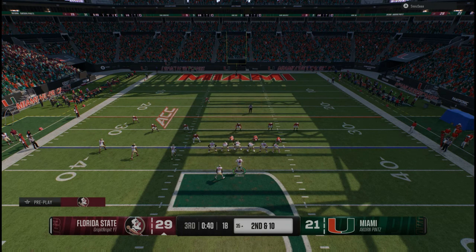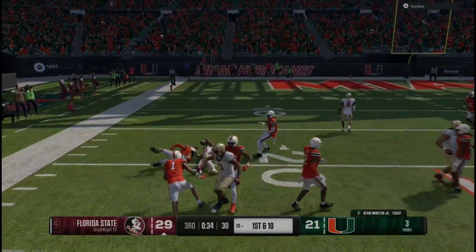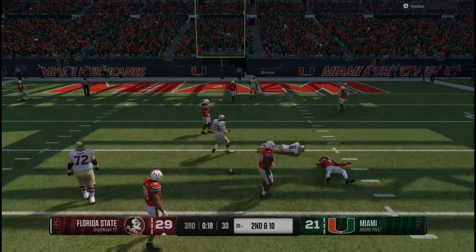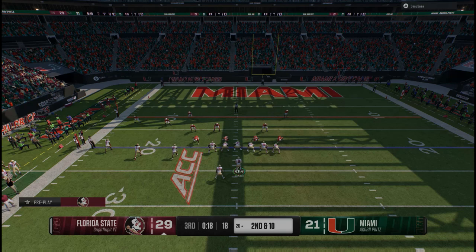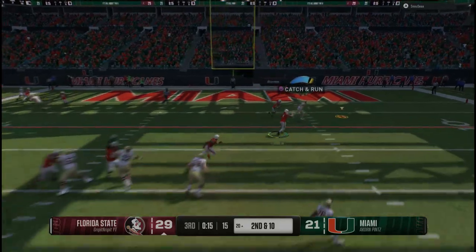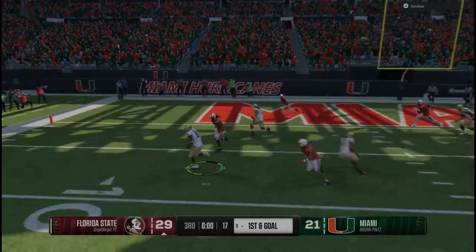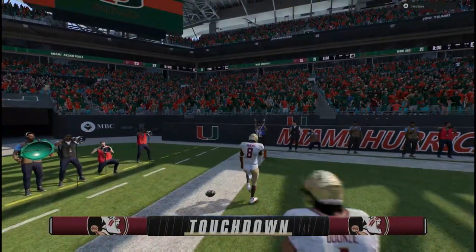He gets a snag caught, but the defender dislodges the football from its intended target — nice job. On second down, he'll try to make the connection. What a job, they make it down the field. Got it behind the line, it's Neighbors — touchdown Seminoles! What a catch for six. So far, this hasn't been wide right and wide left. The Seminoles have been on point.